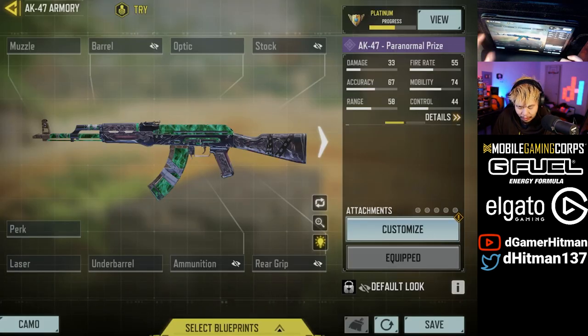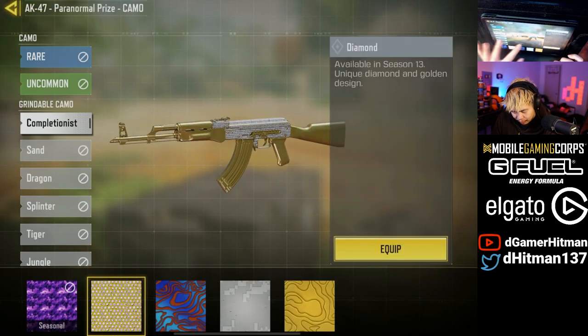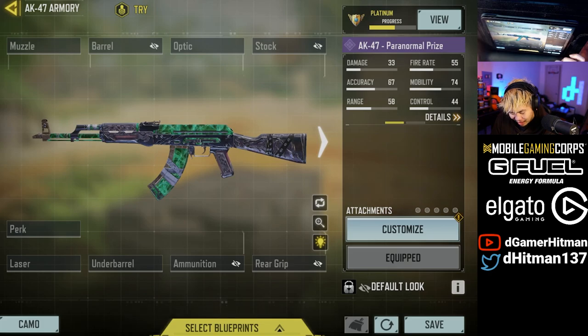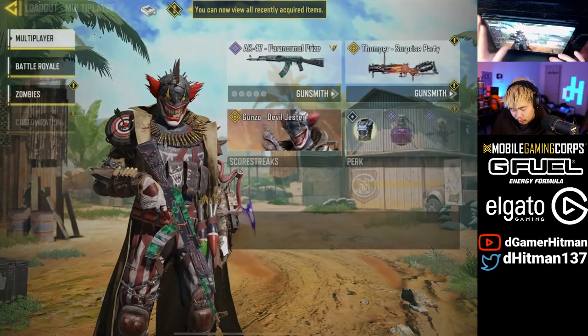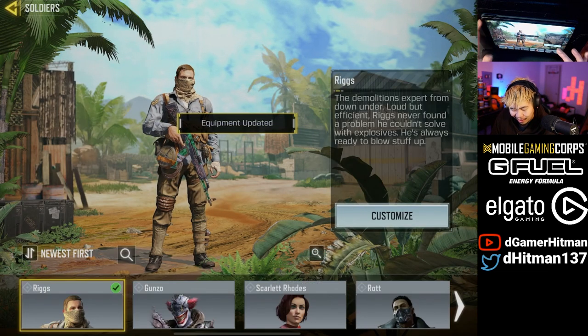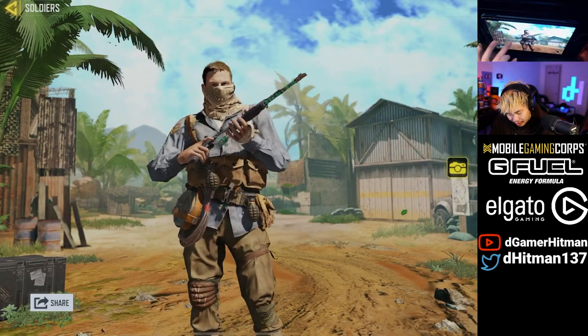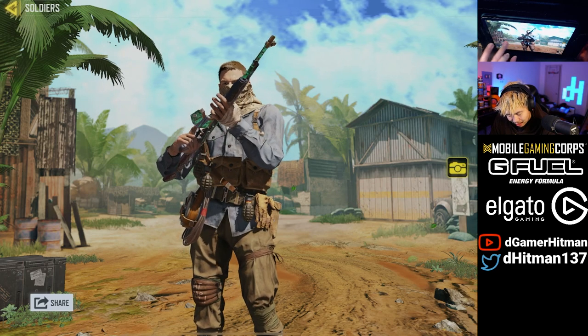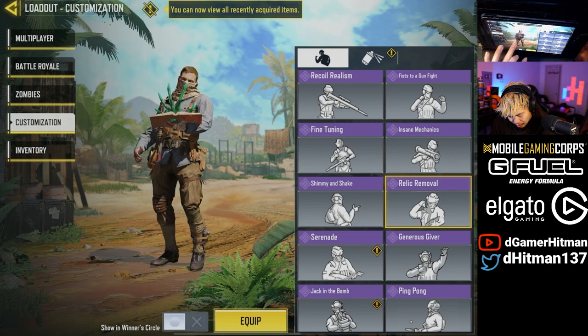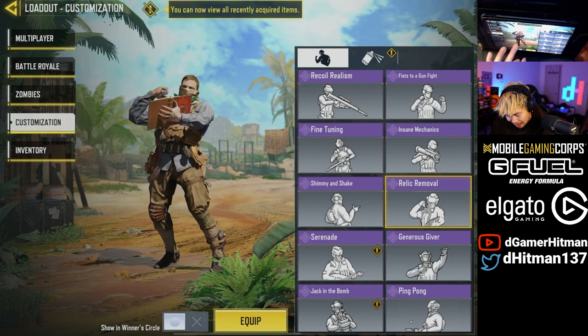I just want to see something real quick — I want to see if you add diamond and it makes it look any different. No, it looks like the base one. So the iron sights looks like it's going to be the same. We're just going to equip the base one and see how it looks. We'll also equip the Riggs character that we just got and see how the character looks. This is how the Riggs skin looks — we're holding the AK, pretty nice skin in my opinion. Take a look at the character with the emote. Pretty cool, pretty clean in my opinion. I like it a lot.